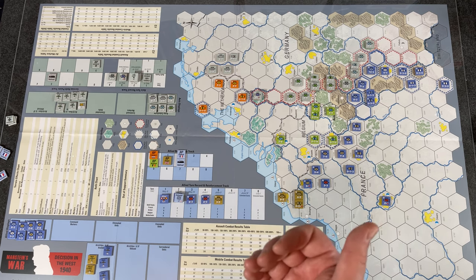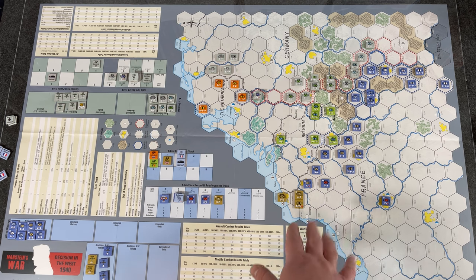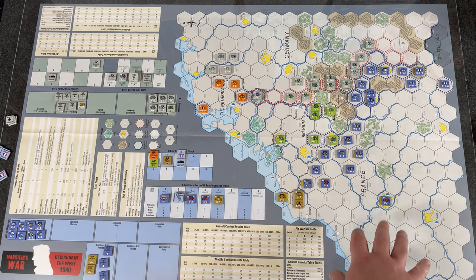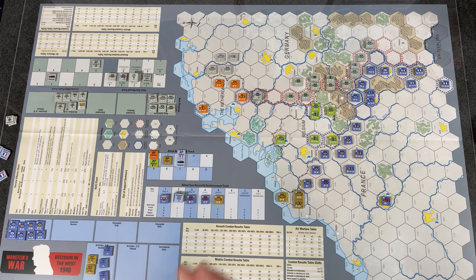There is some counter errata — a counter the rulebook says lacks a reinforcement code actually does have one, which threw me off. There also doesn't seem to be any guidance on where to set up reserve units, and the rules make no reference to the British having a mobile supply unit of their own. You kind of have to use common sense to set things up.